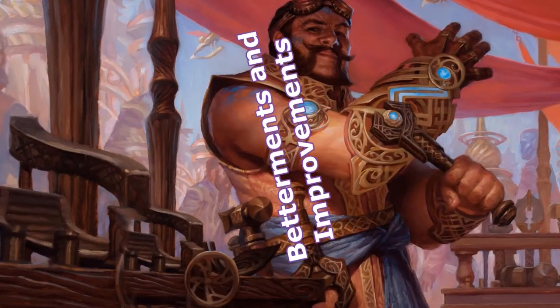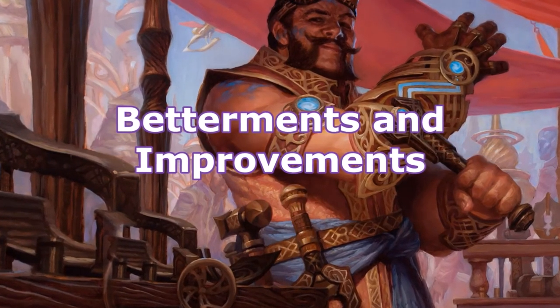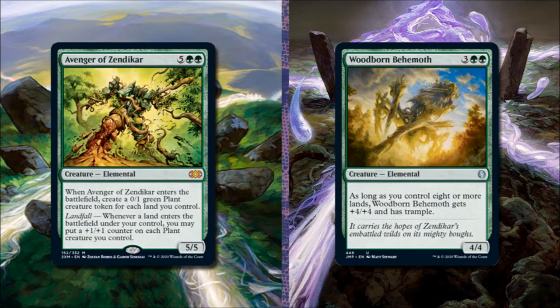This deck was built on a budget, but here are a couple of improvements to consider if you have the resources. Heroic Intervention for 1 and a green gives all permanents hexproof and indestructible until end of turn — to add it we remove Edge of Autumn. Avenger of Zendikar costs 5 and 2 green — a 5/5 elemental that creates a 0/1 plant token for each land we control when it enters, and whenever a land enters we put a +1/+1 counter on each plant. To add it, we remove Woodborn Behemoth.